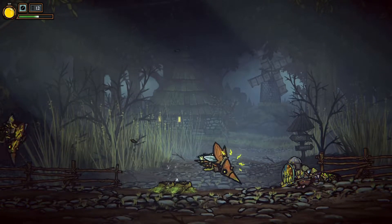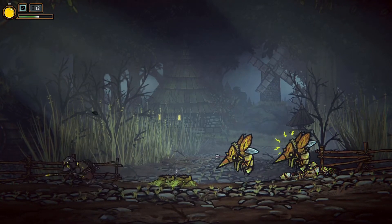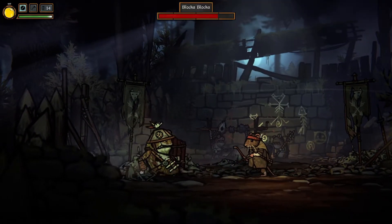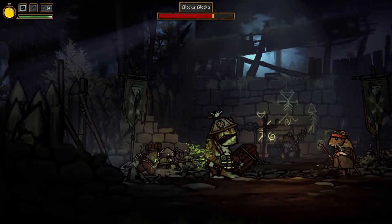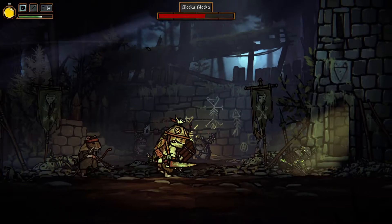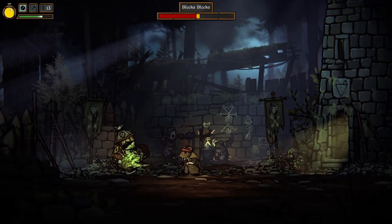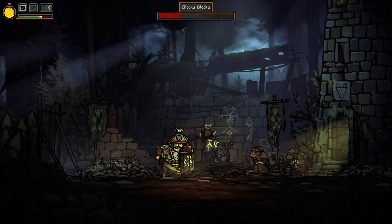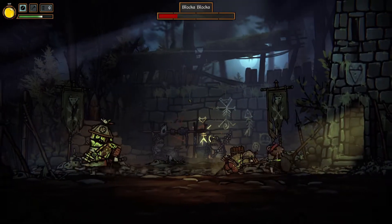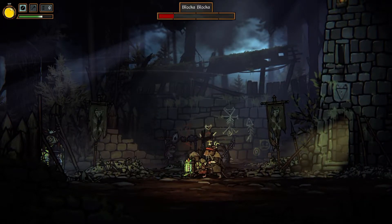I really liked the risk-versus-reward system where you could stun certain unblockable attacks with a charged two-handed attack. The risk being that you needed to very precisely time the charge, and even a slight miscalculation would get your face reduced to mush. However, it felt very satisfying when pulled off successfully. For PlayStation 5 players, there is haptic feedback for the trigger buttons — I tested it and it works fine, though I had to turn it off as it hurts my hands.